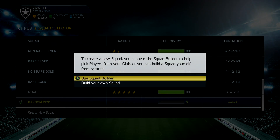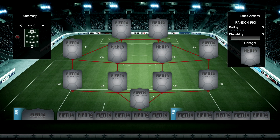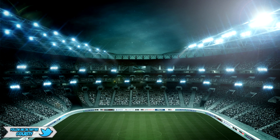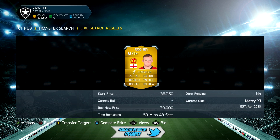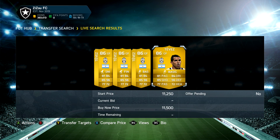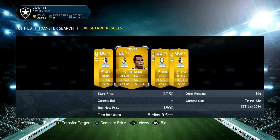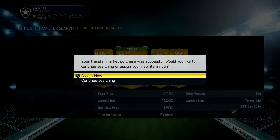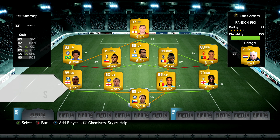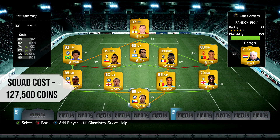Now we need to go ahead and build a squad — we're going to call this one the Random Pick. The formation we're going with today is the 4-4-1-1, a fairly tidy formation I don't think I've used before, so it's time to give it a go. I already had a Petr Cech in my club, so we go to the market and pick up Wayne Rooney in a striker position for 39,000 coins — a pretty good deal since the striker version normally goes over 40k. Tevez in a CF role is about 11,500 coins, with Tevez at center forward and Rooney at striker.